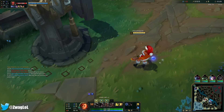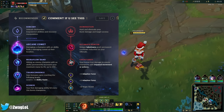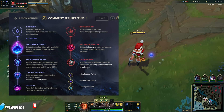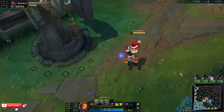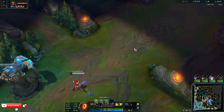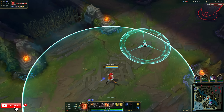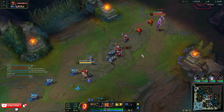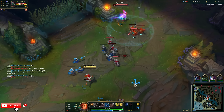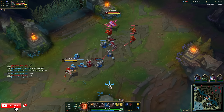Alright everybody, welcome back to another video. Today we're playing AP Miss Fortune in the mid lane. We're running Comet, Mana Flow, Transcendence, Scorch, Ultimate Hunter, and Cheap Shot. We're going AP Miss Fortune with Liandry's, so we'll burn on our E. All I have to do is hit this big circle on somebody — it applies Comet, Cheap Shot, Scorch — tons of free damage.